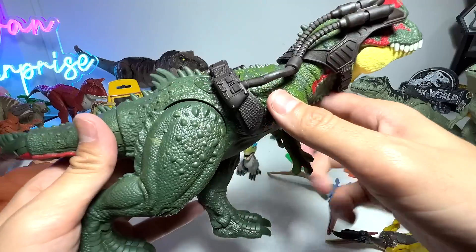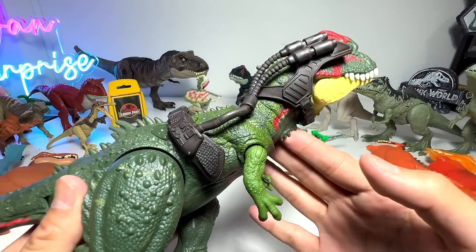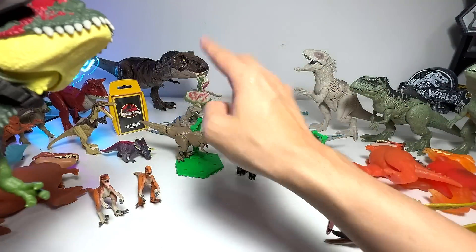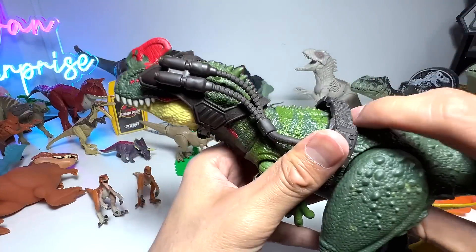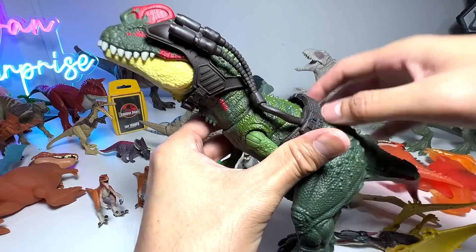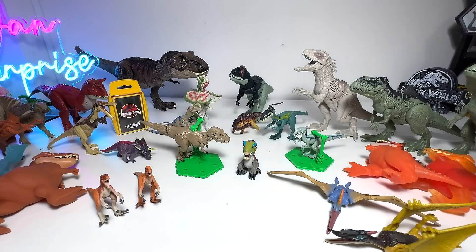Sinotyrannus, which is known as the Chinese Tyrant. I think it is also a tyrannosaur, although you can see it has three fingers compared to the T-Rex which has two. This is basically from the Gigantic Trackers Dino Trackers series — very, very cool. It comes with two buttons. I'm not a huge fan of weapons and gear on dinosaurs because it looks kind of weird, but it's still kind of cool.